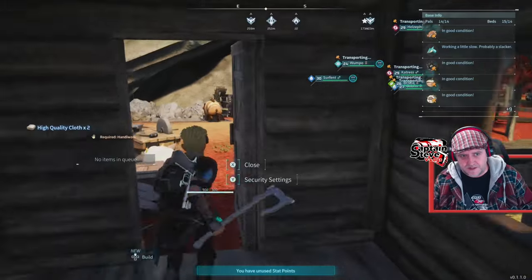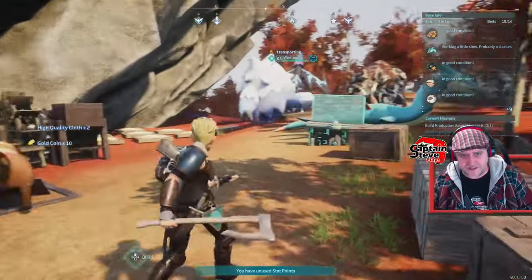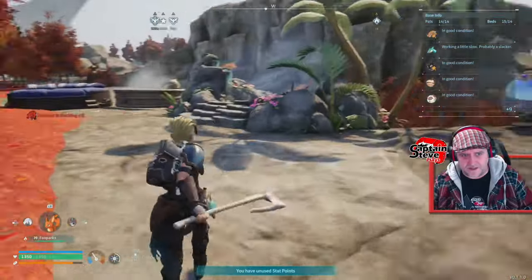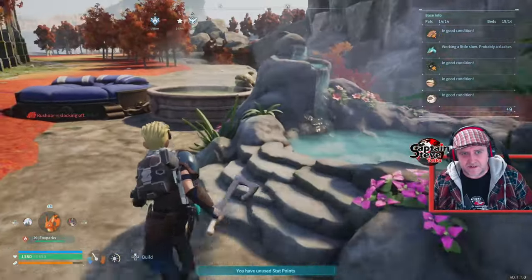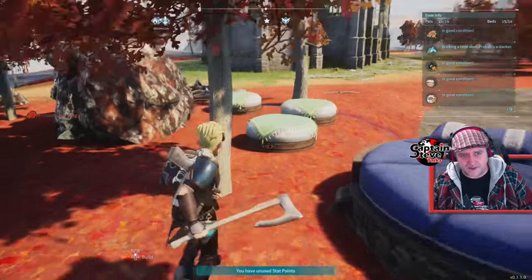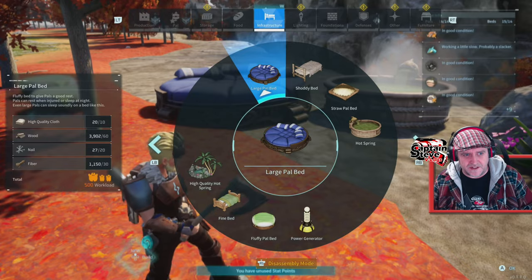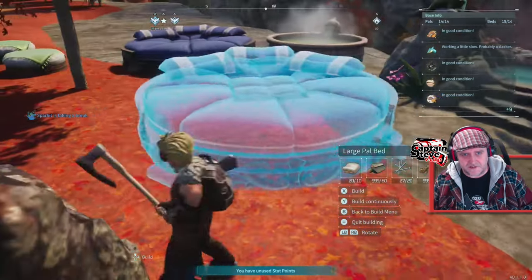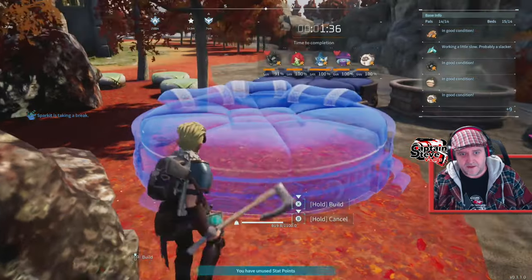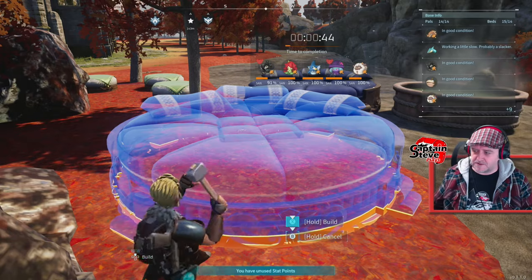I'm picking up some advanced cloth. What I'm doing at the moment is replacing out some of the straw beds over this sort of rock face over here, and I'm building out a nice resting area for all my pals. Over here we've got a large oasis, we've got a small spa, we've got a large bed and a couple of nice comfy beds. I think I've got enough to make another large bed just in case I get another large pal.